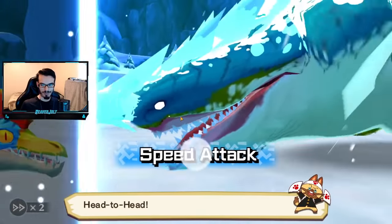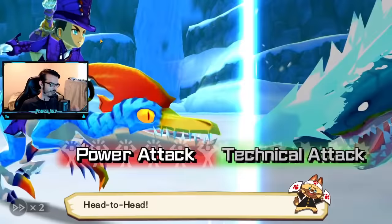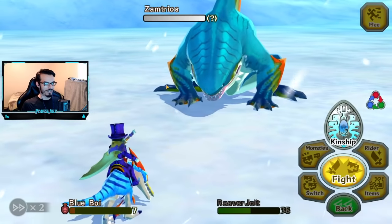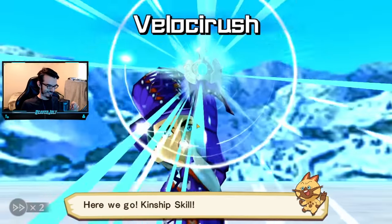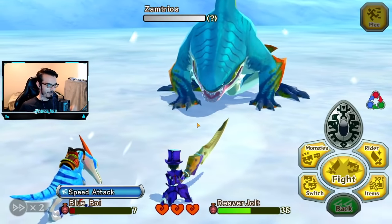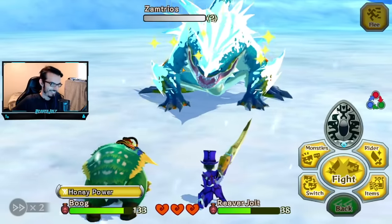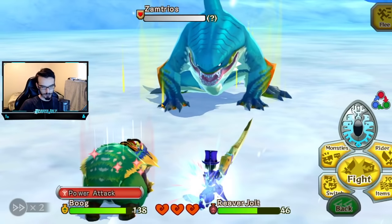He's doing speed — speed beats power. Power again? Predicted correctly. Speed attack. I have to use this — first musty! That interrupted him; now I have breathing room to heal. This guy is all tech. That was a bad move on my part — I did not know he would go for speed. It's so hard to see my cursor on this because I'm playing the mobile version on an emulator.